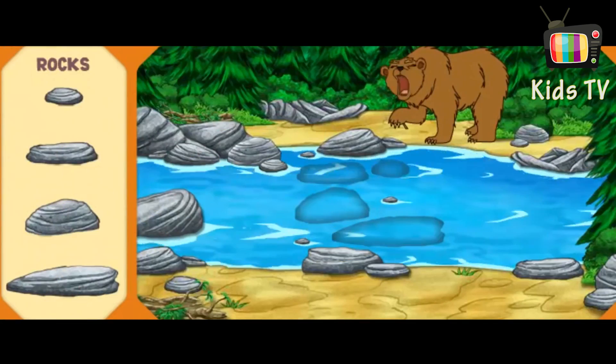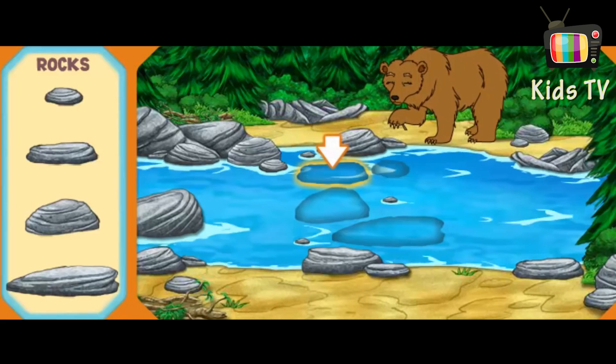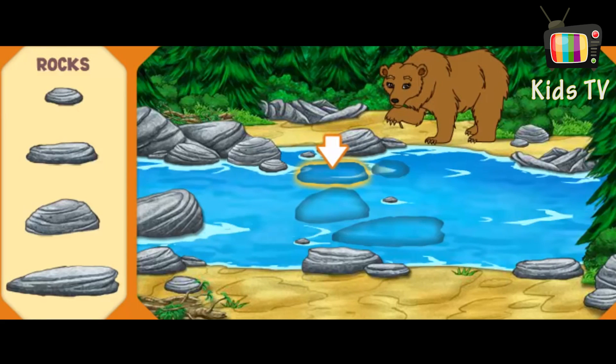There's Mommy Grizzly! She has a thorn stuck in her foot! That's why she's acting so fierce! Help me put together the stone path so we can cross the river and help Mommy Grizzly! Help me find the stone that is shaped like this one!